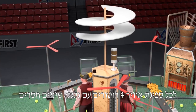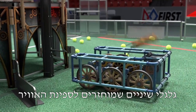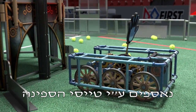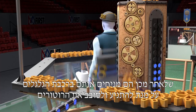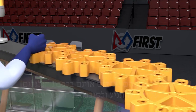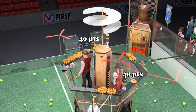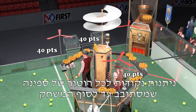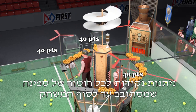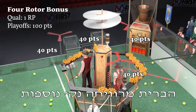Each airship has 4 rotors with some gears missing. Gears delivered to the airship lifts are retrieved by the airship pilots, who then place them in the gear train to engage and spin up the rotors. Each rotor requires an increasing number of gears to become engaged. Points are awarded for each airship rotor turning by the end of the match, and airships spinning all 4 rotors also earn an additional bonus.